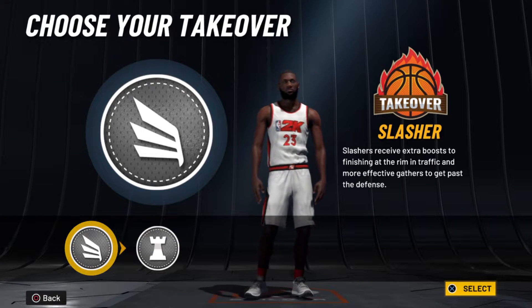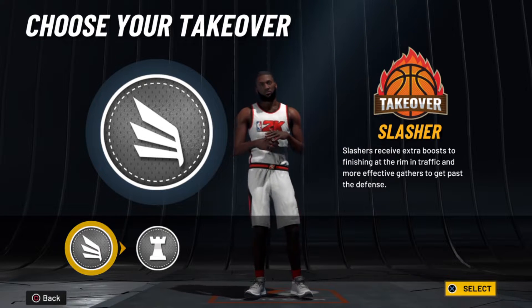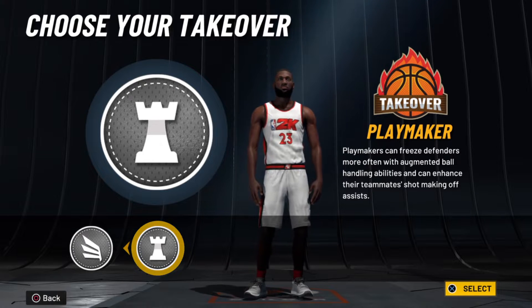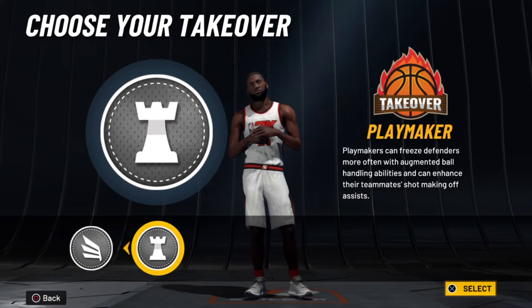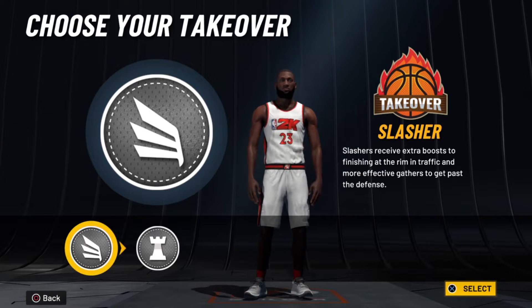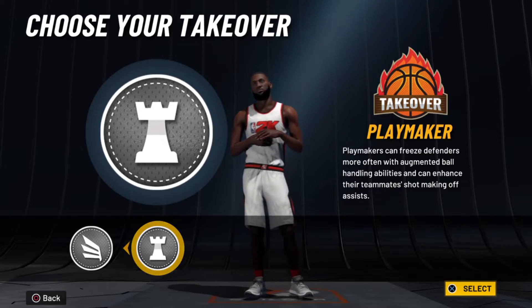I don't like slash take at all this year. You can get snatch-blocked by a guy trying to dunk on you sometimes, so play take is so overpowered — you pass to your teammate who can't shoot and he'll make it. LeBron was probably more of a slash take when he was younger, then became one of the best playmakers ever, but I'm going to go play take.